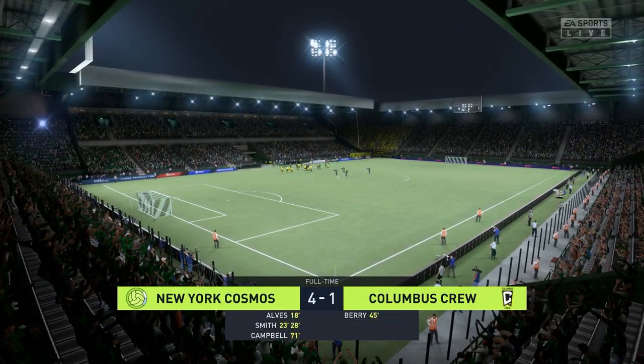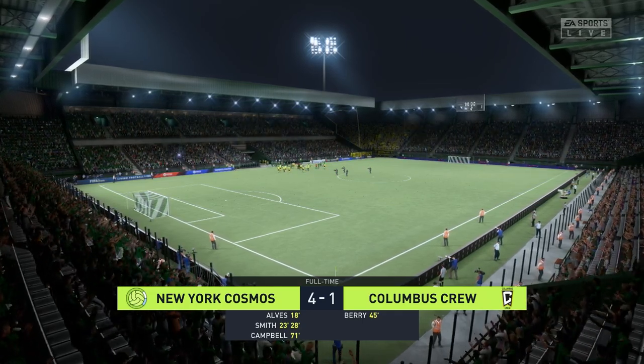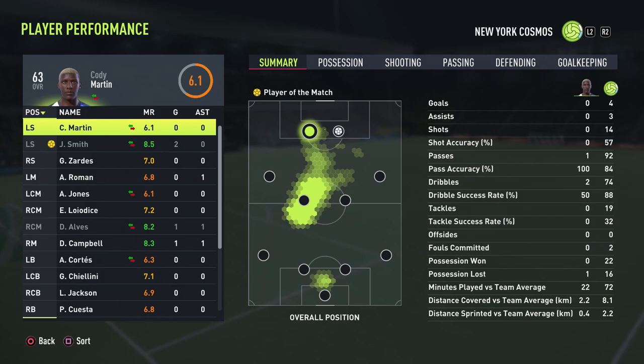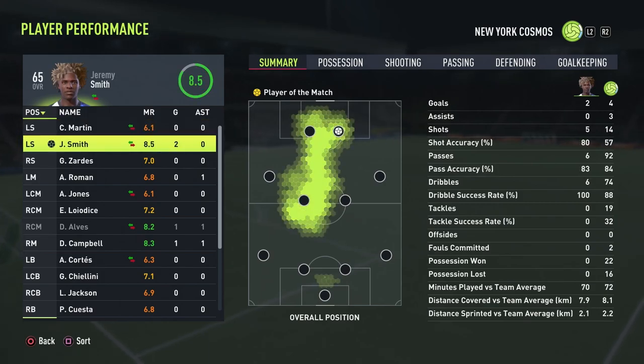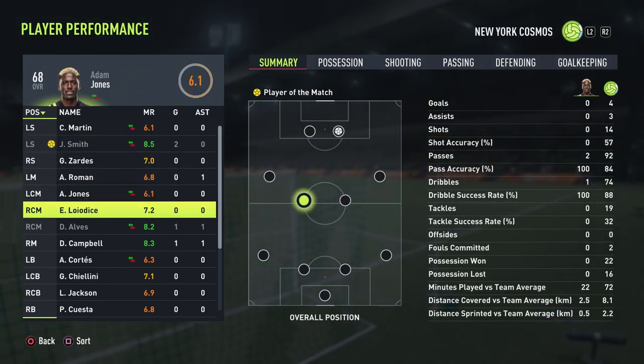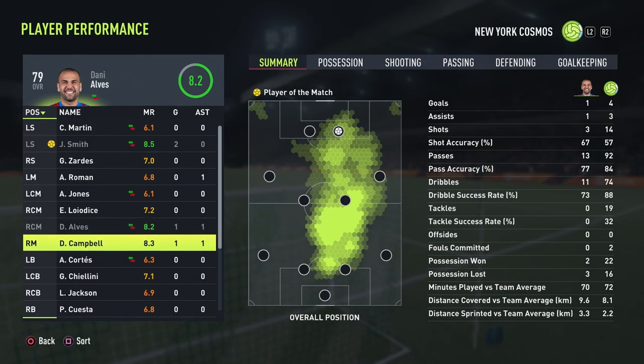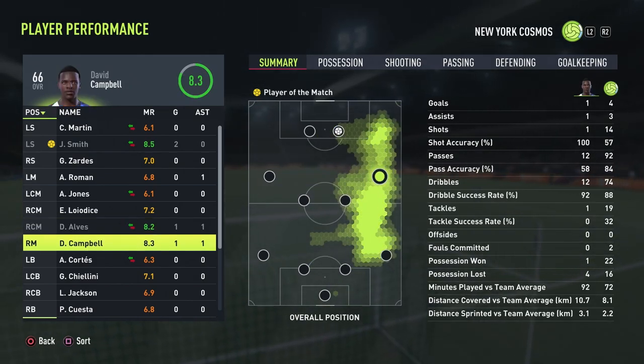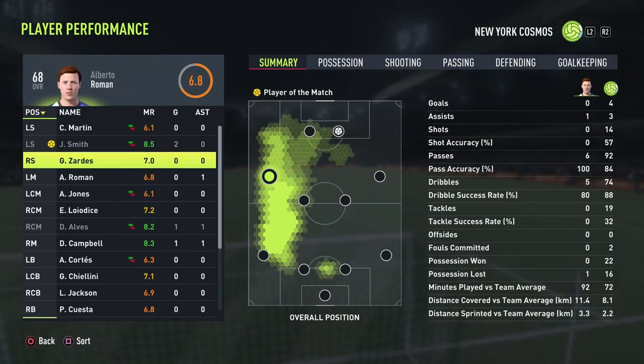Danny Alves got a goal, Smith got two goals, and Campbell also scored. Definitely not a bad result at all. The man of the match is Jeremy Smith with an 8.5 rating — two goals. Danny Alves has an 8.2 with a goal and an assist, Campbell has an 8.3 with a goal and an assist, and Roman also got an assist. Definitely not a bad start.